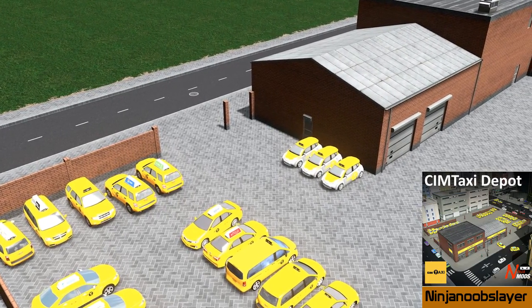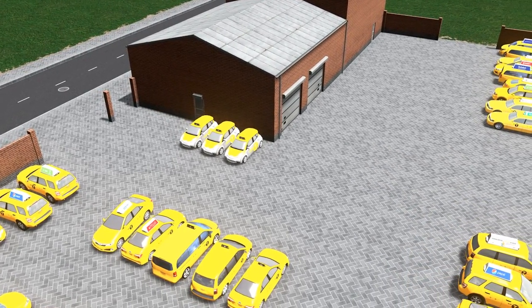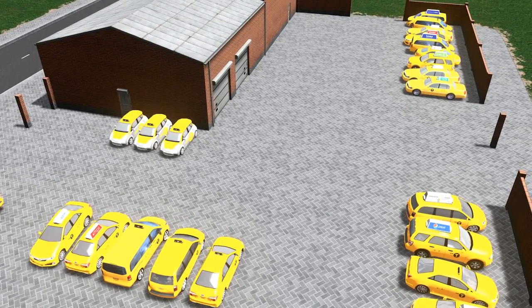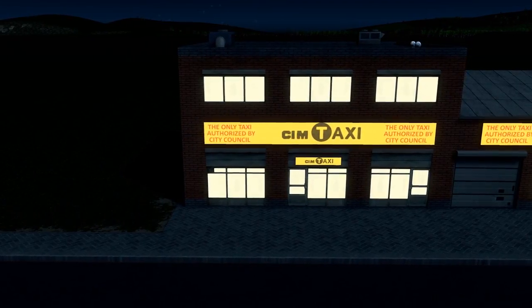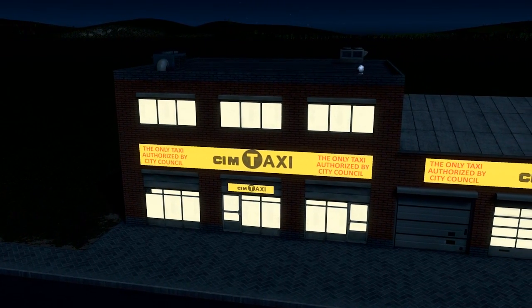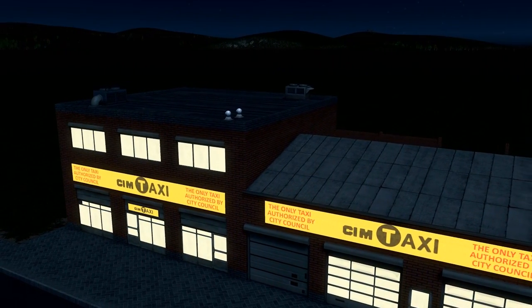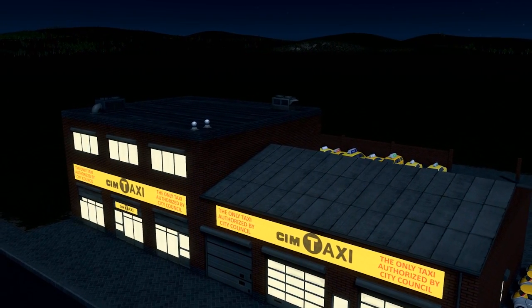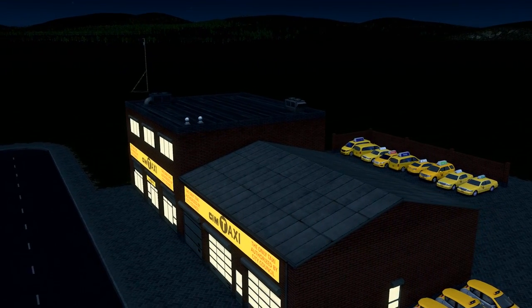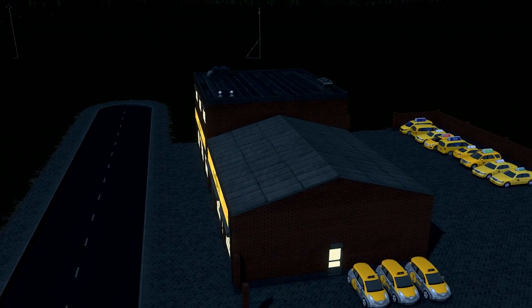Next up we have the Sim Taxi Depot by ninja noob slayer — a retexture of the taxi line model by GC Vos. Doesn't it look great at night time? The new banner looks beautiful, and what I love most about this build is the way the realism really takes shape: lights on, taxis parking all over the place — not perfect, pretty much as you'd imagine a taxi depot. A great model.